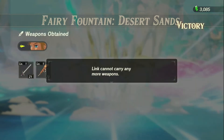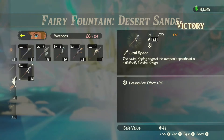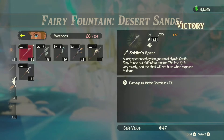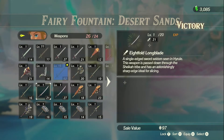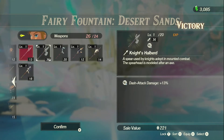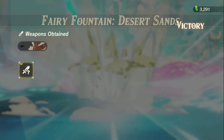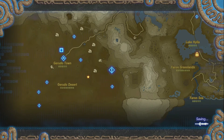Fairy Fountain Desert Sands, victory. Got a bunch of goodies. We cannot carry any more weapons. I'll sell a few, just to give myself a buffer. I think that's enough. More fairies, more rupees. I now know that the fairies don't save me from battle because I had some in my inventory and they did not revive me, so I guess they're just used for other things, like making whatever.